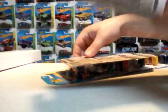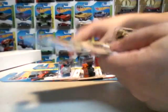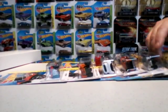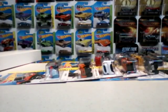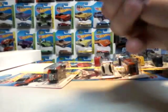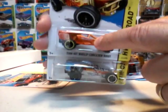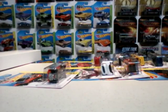Right off the bat I see a bunch of good ones. Baja Truck — yellow and blue. Got your Quicksand in yellow. Team Hot Wheels Corkscrew Buggy — you'll notice in 2015 this is the treasure hunt, but in 2014 they were just regulars. So that's good to know about the treasure hunts.